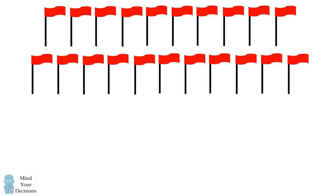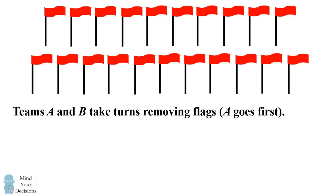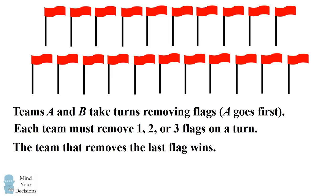It involved 21 flags. The contestants were divided into two teams that would take turns removing flags. Each team has to remove one, two, or three flags on a turn. The team that removed the final flag wins the game.